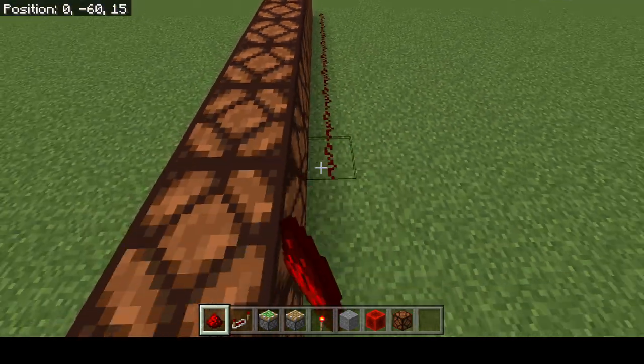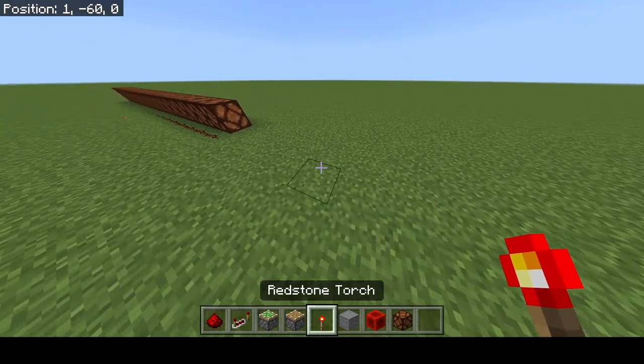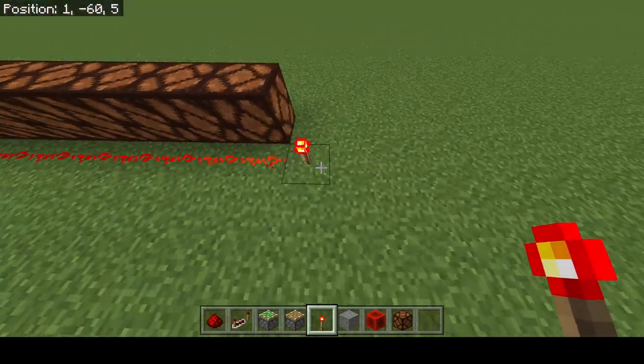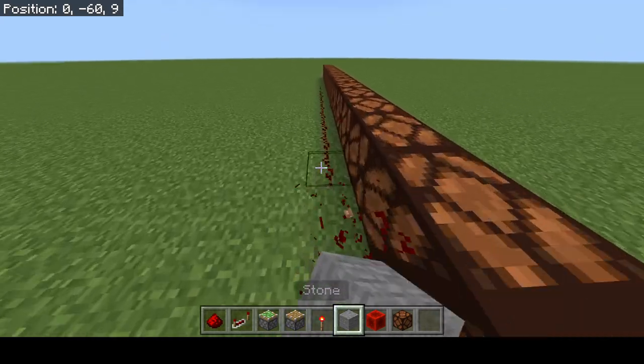I'll show you the redstone block. If I grab some redstone lamps as well, I can put them next to this. The further along they go, eventually the signal will run out. If I put this torch here, the signal goes all the way along. I'm supposed to put the redstone on top of the lamps. Sorry.